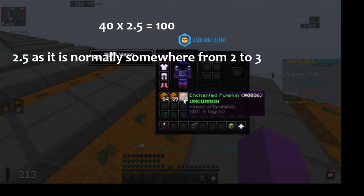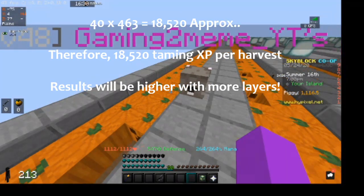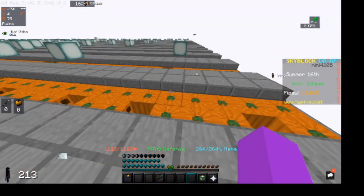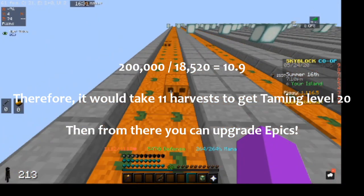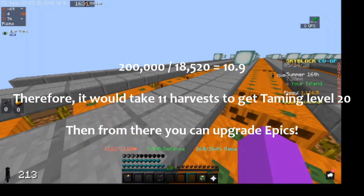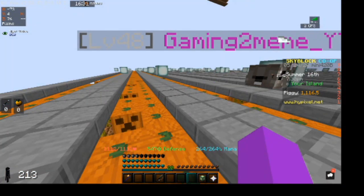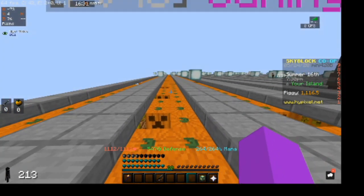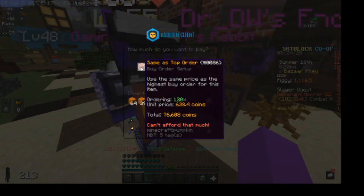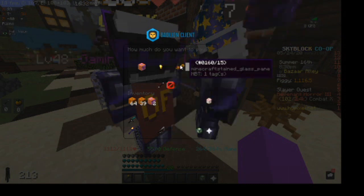With 40 layers, you can expect approximately 3 enchanted pumpkins per patch once everything is grown, so 40 times 3 is 120 enchanted pumpkins total. You should be able to get an extra 40 to 50 thousand taming XP per full harvest. On top of that, each harvest will earn you around 76,620 coins — that's 40 times 3 enchanted pumpkins converted to cash value.